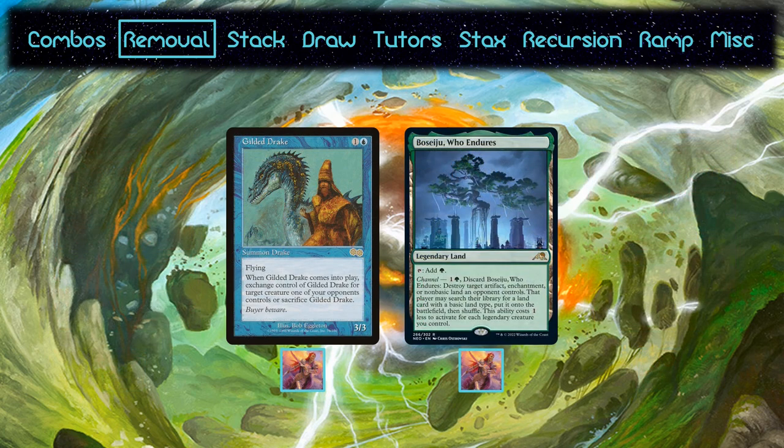One last card I want to talk about here is Gilded Drake. Sisay and Kenrith are too proactive to include it since they want to remove combo and stacks pieces, but it's run in Najeela. Najeela is a tempo deck and Gilded Drake fits the playstyle extremely well by not just removing a creature, but taking it. If the stolen creature is a commander necessary to your opponent's deck like most lower-colored generals, they'll need to spend their removal on their own commander instead of hitting Najeela. She also runs Boseiju, which is an amazing new removal card that isn't a spell, making it a lot harder to stop.